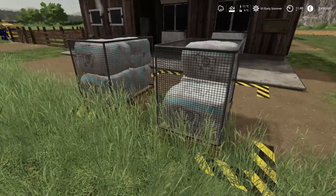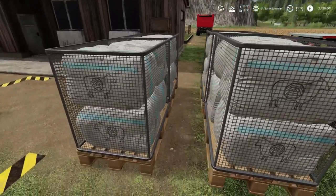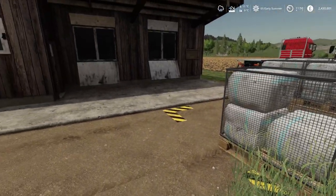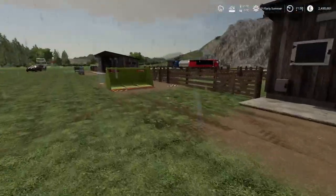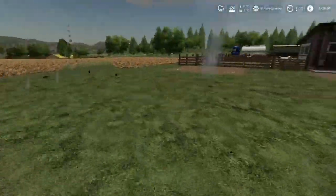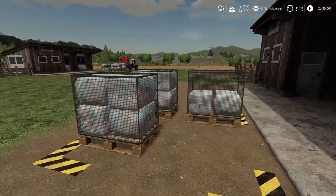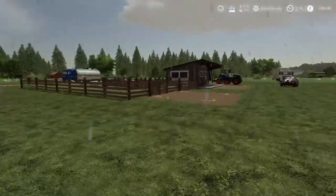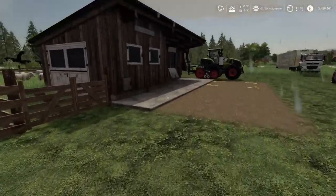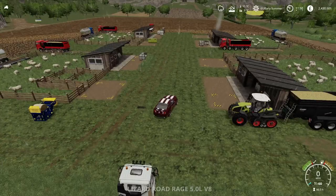For the Dorsets we have seven bundles of wool - they were moderate wool anyway. The Merino is the one you want for wool: we've added five pallets straight away, there are 19 bundles of Merino wool alone. The Suffolks generated about eight to ten bales - a little bit less, so Merinos are definitely the ones for wool. Then the Dorpers - we got nothing there because they don't generate wool, so don't use them if you want wool.